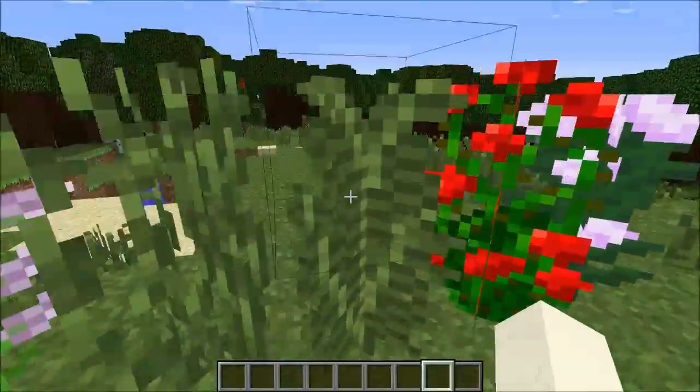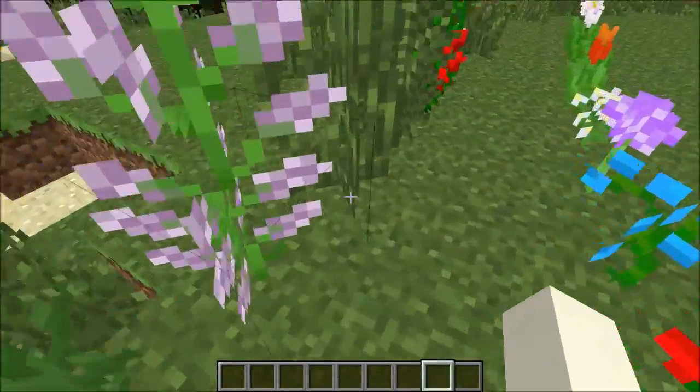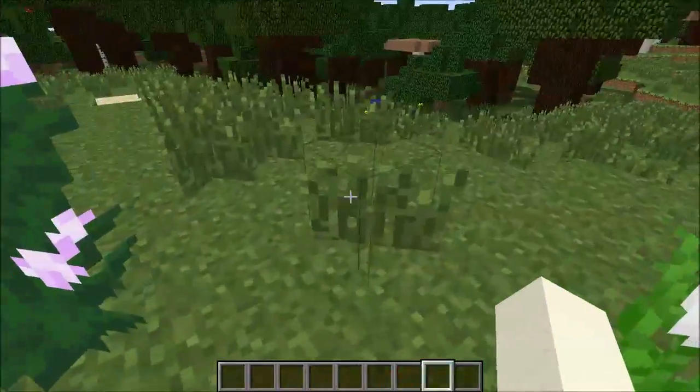These are two-block-high ferns, they're called tall ferns or large ferns. They also have the small version of these, like you see here — the small one.